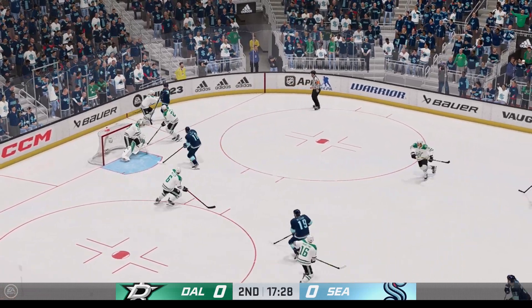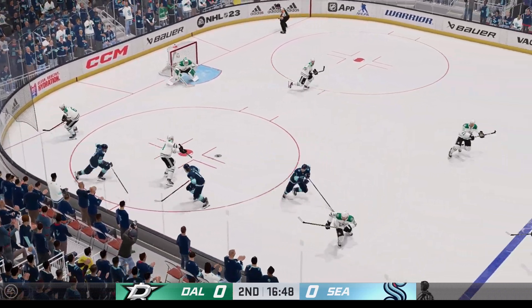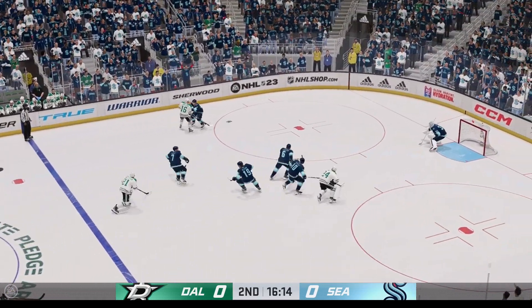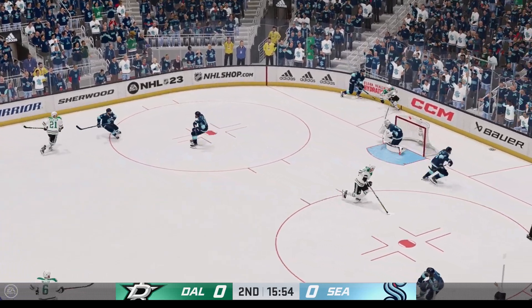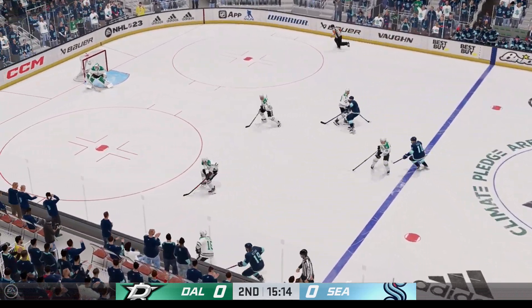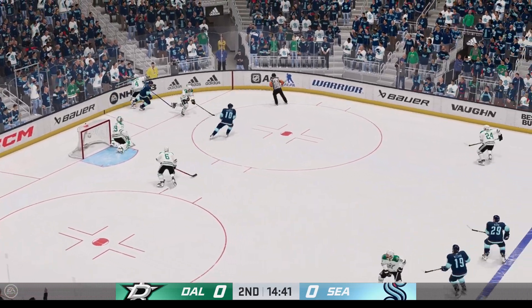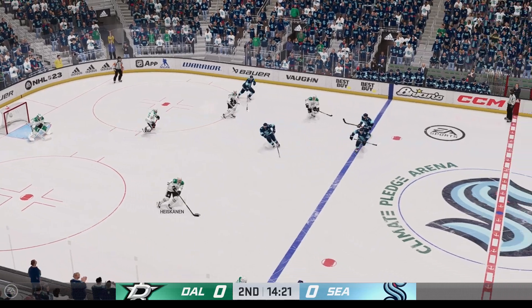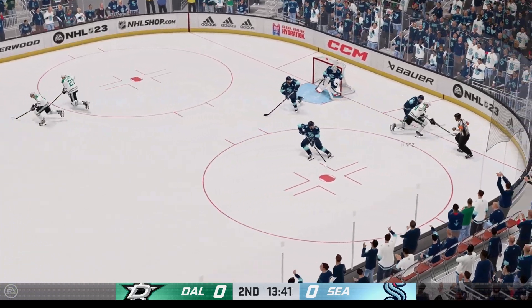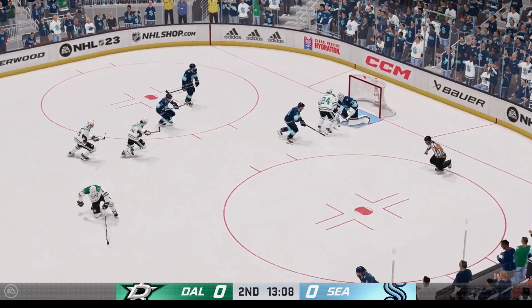Puck scooped up by Heiskanen. The Stars gain control. Good battle along the boards. Tries to get it to Heiskanen — handles the pass. The Kraken have possession along the boards, and now they look to make something happen from the neutral zone. Dallas will play it from behind the net. Taken along the wall by Hintz. Dallas plays it along the boards. There's a solid collision. Hintz gets a hold of the puck, and he slides it quickly to Hockenpott — and he turns that one aside.